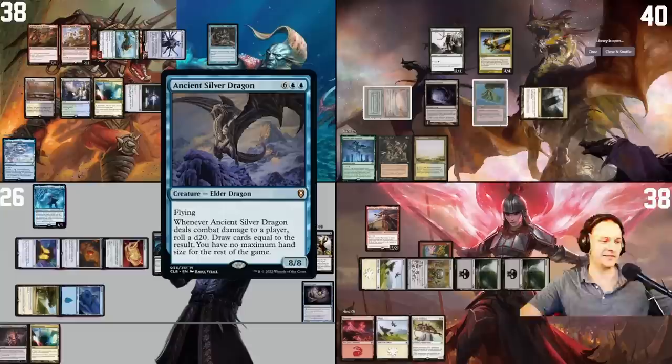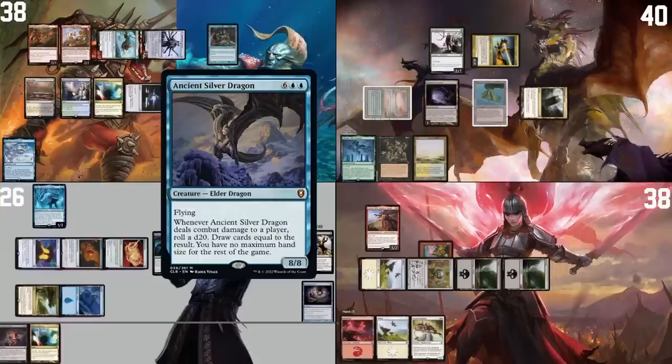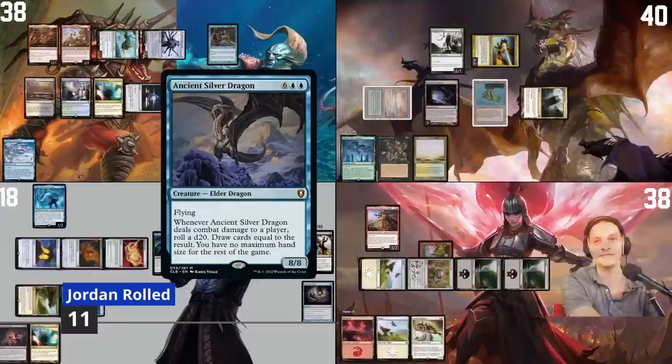I would like to pay two mana and activate Scion's ability. I'm going to put Ancient Silver Dragon into my graveyard. Pontus, I would like to attack you for eight — no blocks, take eight. Roll a d20 — I rolled an 11. I will draw 11 cards: one, two, three, four, five, six, seven, eight, nine, ten, eleven. That was uninspiring.